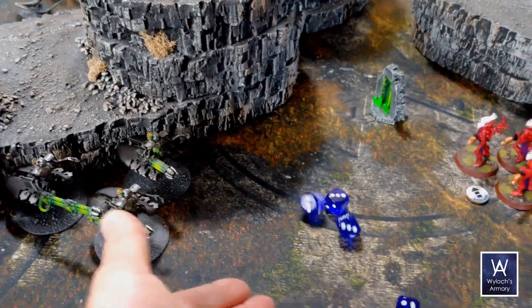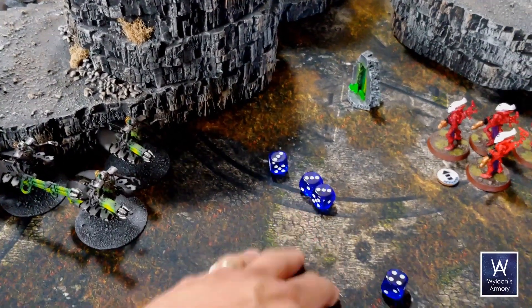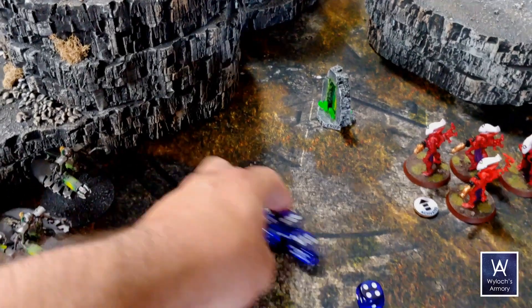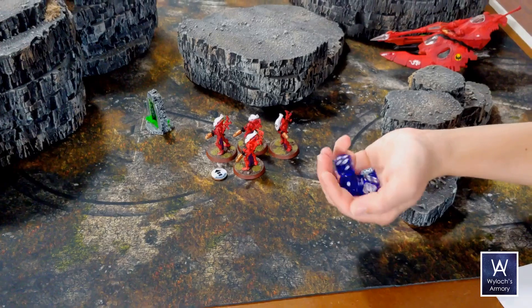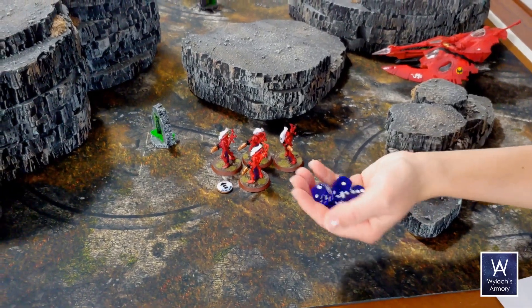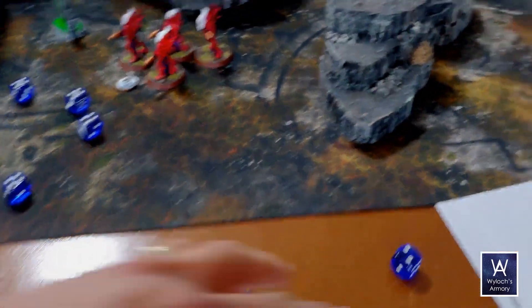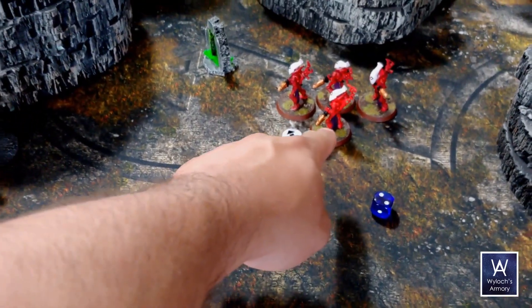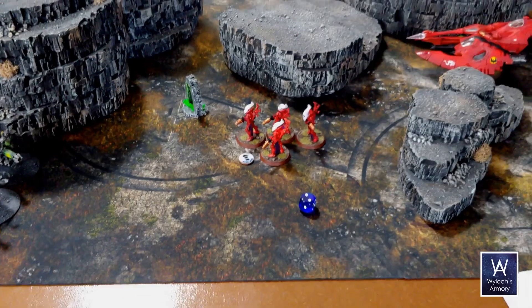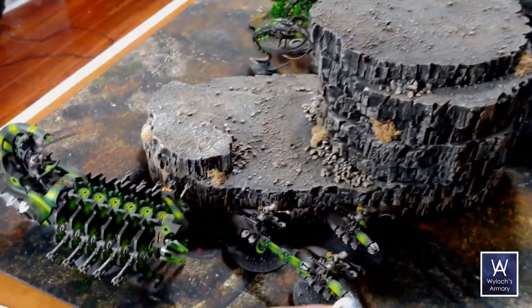Gauss cannons — two dice each hitting on threes. All of them hit; they have rending but no natural sixes, so no rends. Armor piercing one — those are your saves. General practice: take away the successes. We know there's one wound left, so one of these guys is down to two wounds. You get to pick which one and put a little dice there to show he has two wounds left. These guys are activated — now it's your turn.